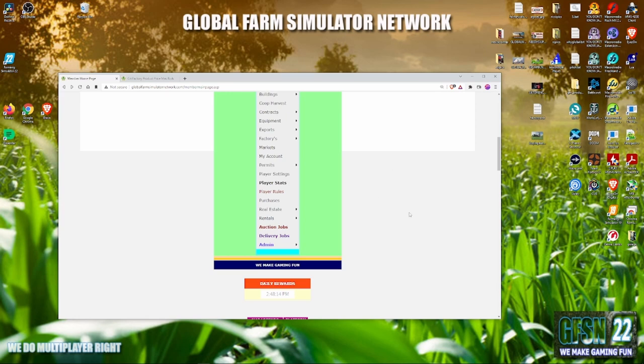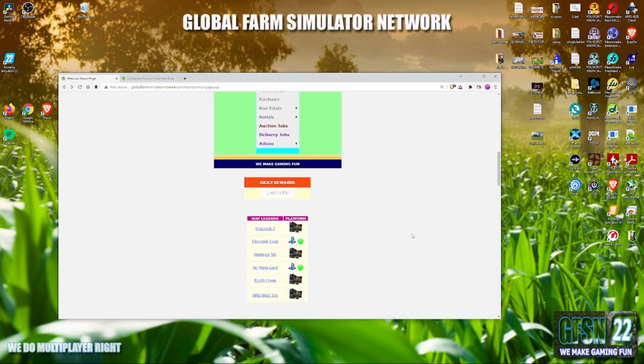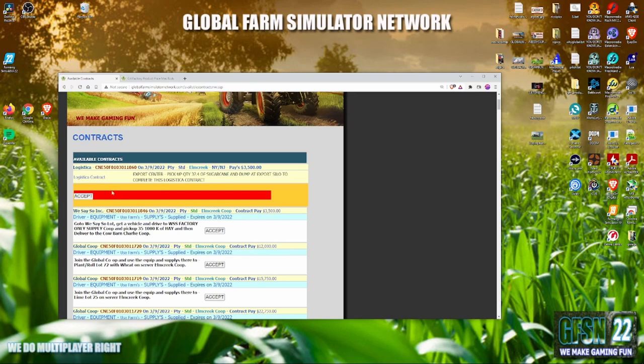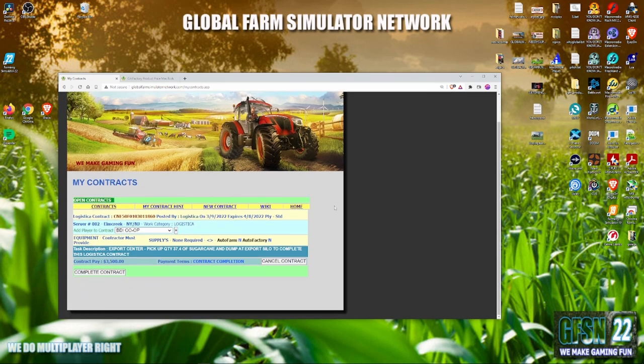The butler is unlisted because he's one of our testing accounts. If you see the butler, say hi — and remember, if something goes wrong, the butler did it. We have one more contract to get rid of. This is an actual export contract — this pays more. It says go pick up this sugar cane, so let's get over there.